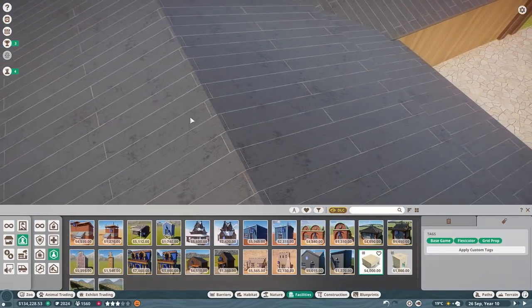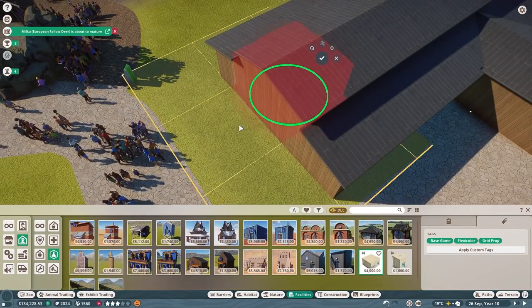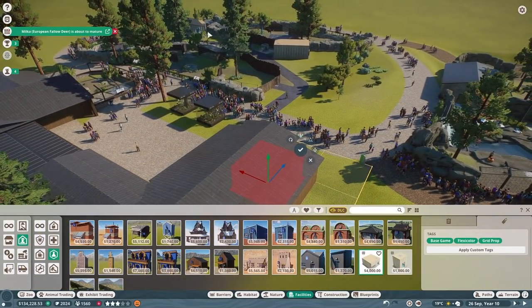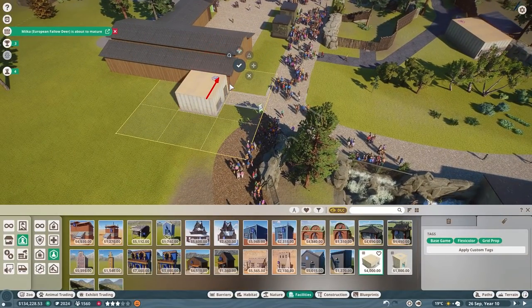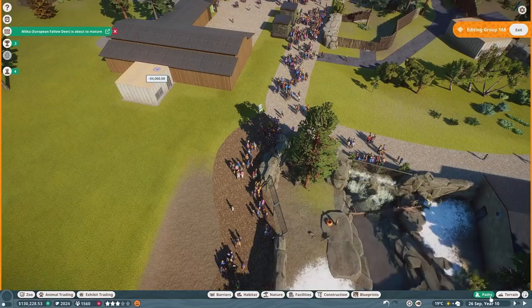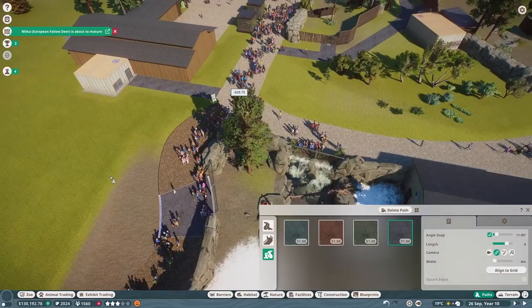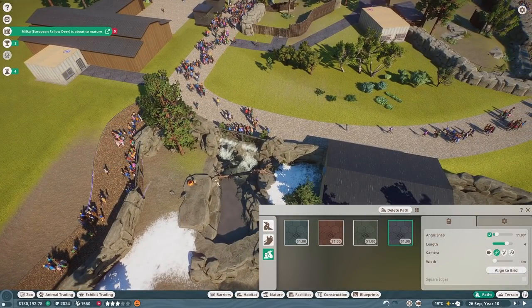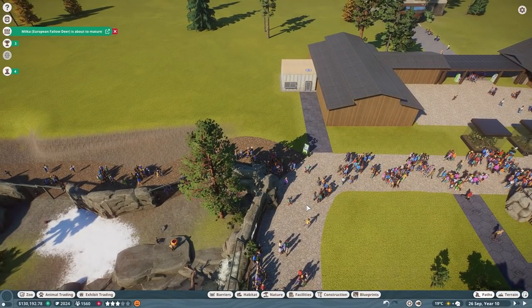We're going to have to go with plan B - that's not going to work. I'm thinking we'll just put it off to the side over here and run a path, and that's just where it'll stay for now. That way we can get ahead on research for the animals that still need it. My mouse is going crazy - I accidentally changed the sensitivity settings on it. There we go, it was super sensitive and flying across the screen.